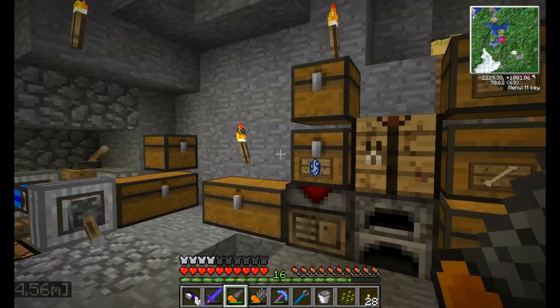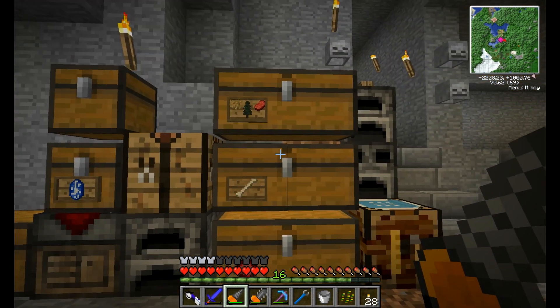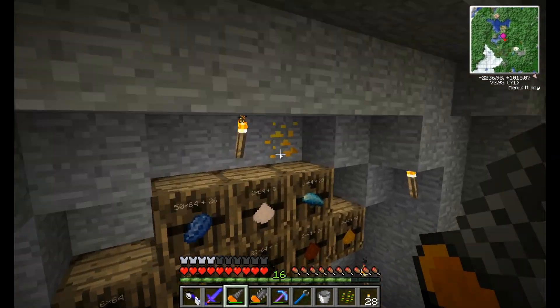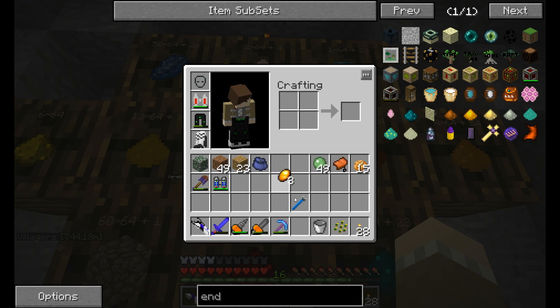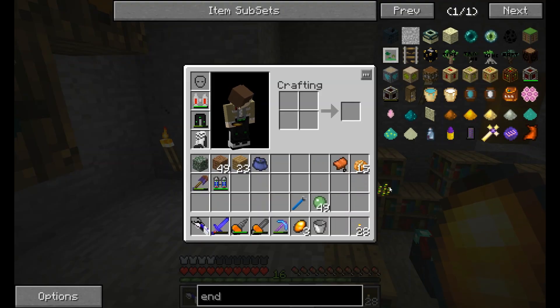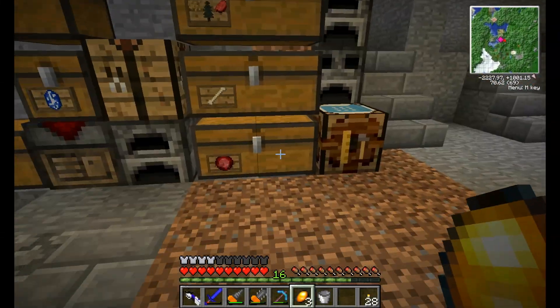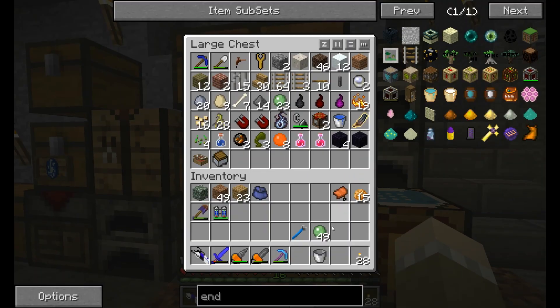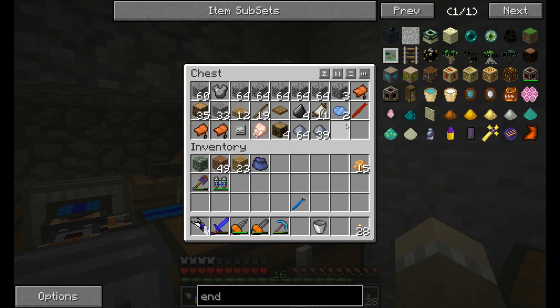Finishing sorting stuff away here — coal, where would we put coal? Over here. These guys and those guys. Screw the seeds, those are easy enough to get just about everywhere. Slime balls — cool. We've got quite a few saddles in here already.